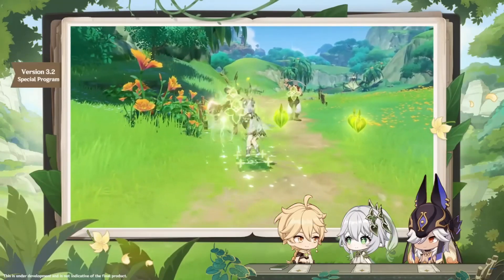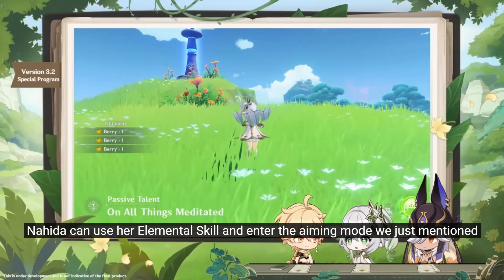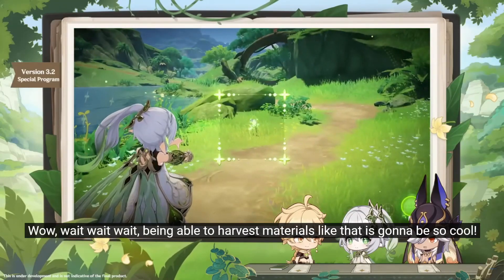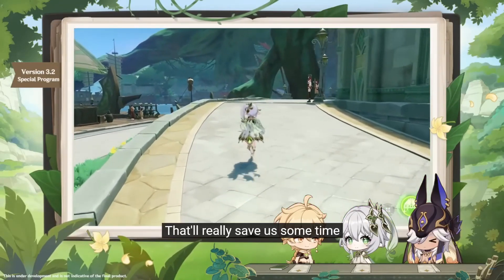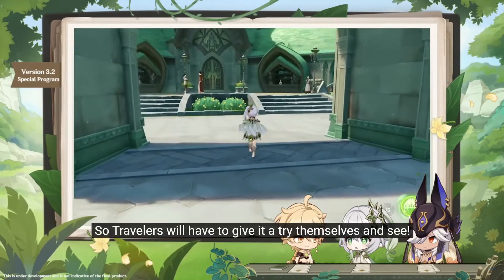Her Tri-Karma is comparable to Childe's Riptide and does a lot of AOE damage if a lot of targets are present. For example, if you trigger it once on 3 targets, they will each get hit 3 times through the connection. For her build, I assume she will be built with fairly high Elemental Mastery and the usual damage stats. Her best skill is cheap so energy recharge shouldn't be too big of an issue. I'd suggest something like the Widsith and double 2-set Elemental Mastery or a 4-piece Deepwood Memories set if you have good EM main stat pieces.